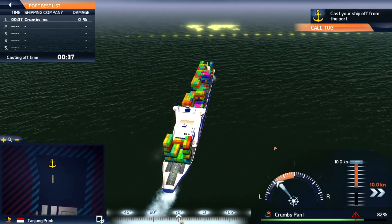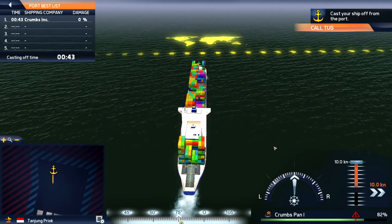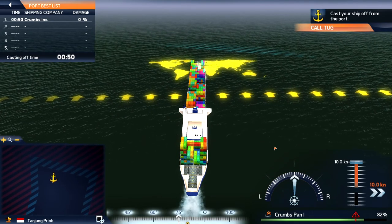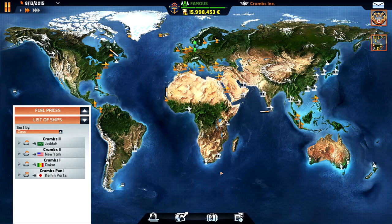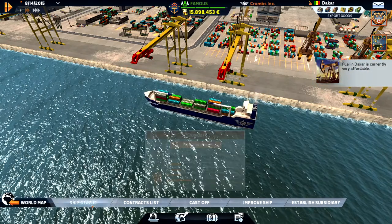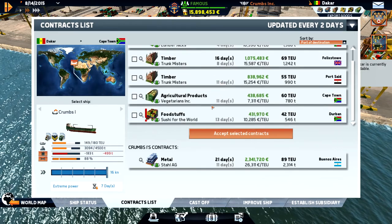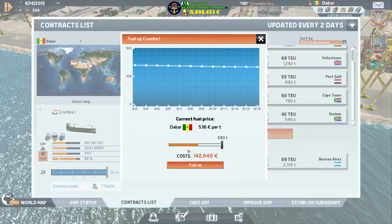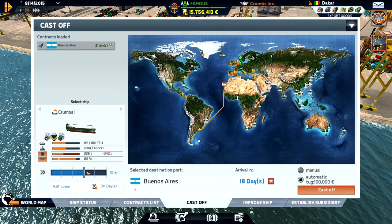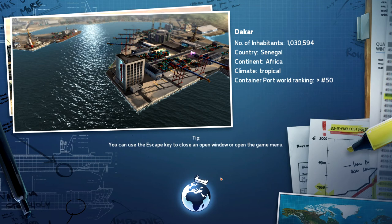These large ones turn really fast as well - much better and faster than the smaller ships. Let's use the target system. Can we get a contract to Buenos Aires? No. We'll just refuel at a decent price and head down. We'll be there in 21 days and can go at pretty normal speed.